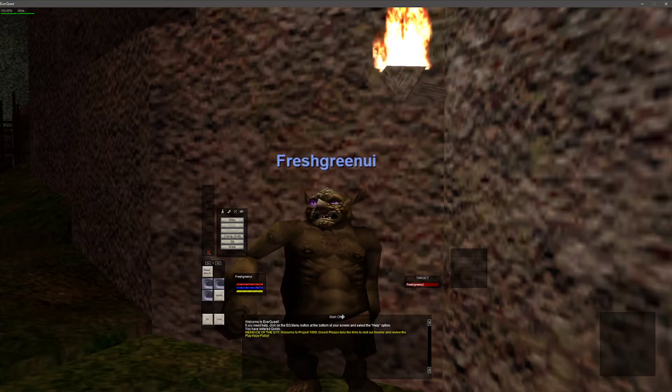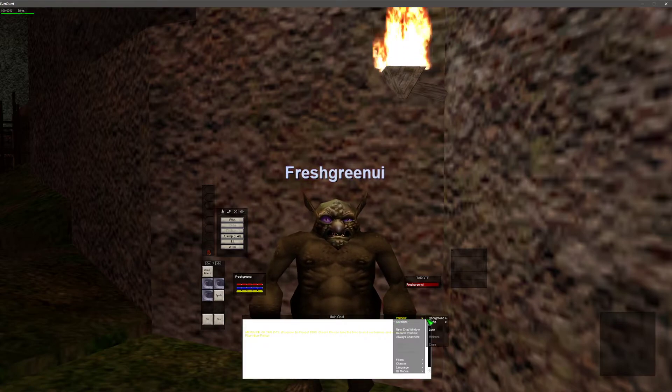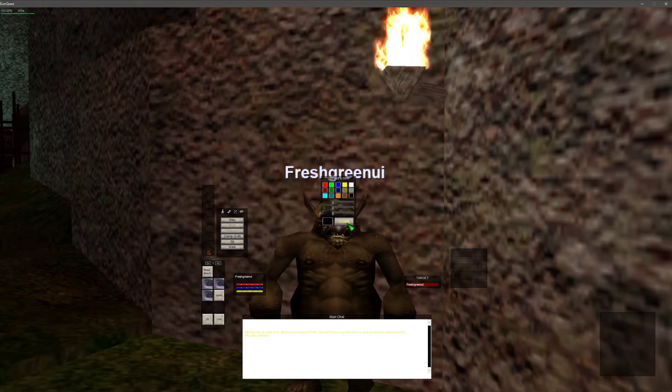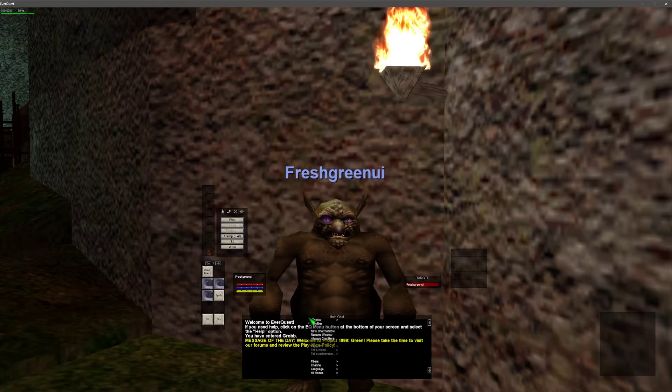This is the main chat. What I like to do as soon as I get into the game is hit right click, go to Window, go to Texture. You can't see anything — go back to Background, then go to Tint Color and make it a black tint. Then I'll type slash chatfontsize followed by a number one through five. Five is as big as the font goes, and I think it's preferable because you can actually read it.